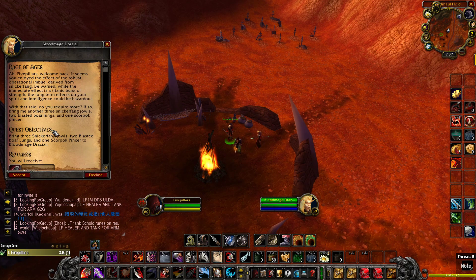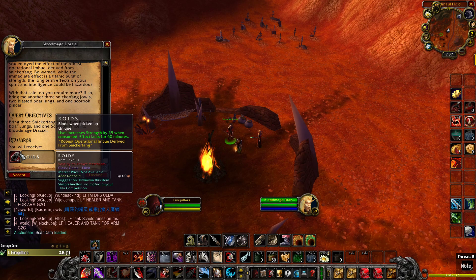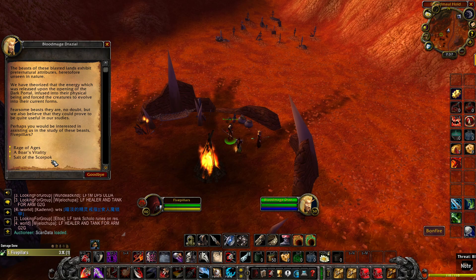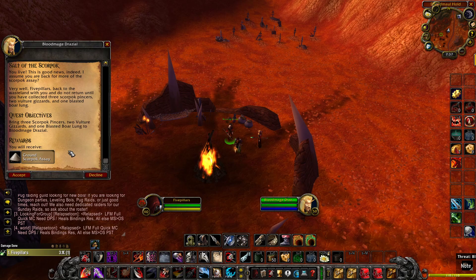One of them is the Rage of Ages. This is popular for the DPS in raid groups. They're going to get Roids, which gives them strength by 25 for 60 minutes. And the other popular one is the Salt, which is popular for rogues, warriors, and hunters. It gives an increase of agility by 25 for 60 minutes.